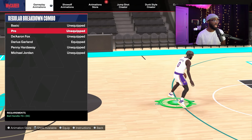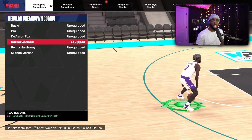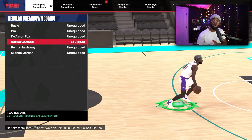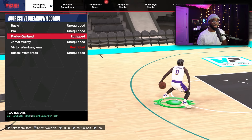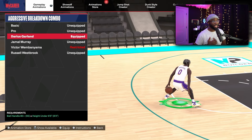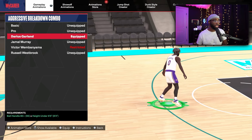For your regular breakdown combo, I've been using Darius Garland the whole year on my guards under 6'5". It's a super simple, real good combo. For the aggressive breakdown combo, you're also going to go with Darius Garland — it's the best in the game for guards under 6'5". Darius Garland might be the best aggressive and regular breakdown combo in the game, but you have to be under 6'5" to get it.